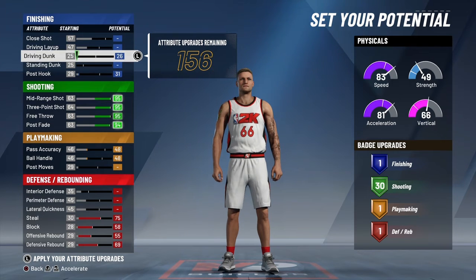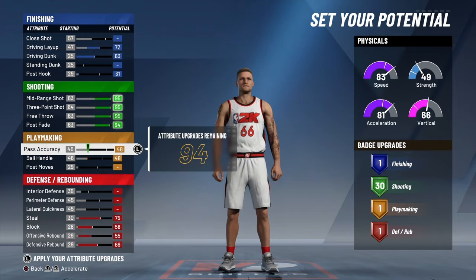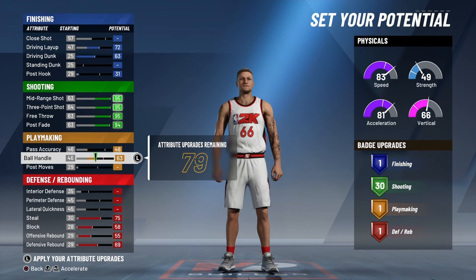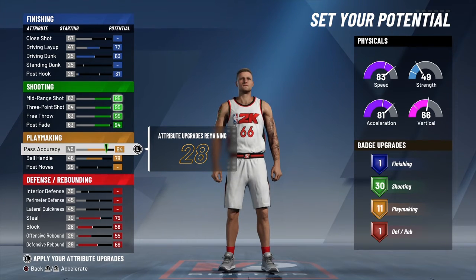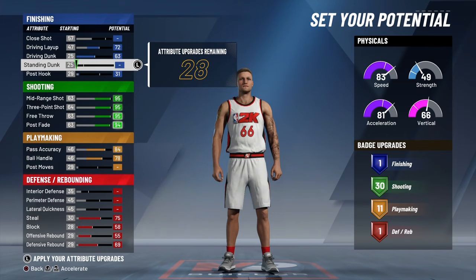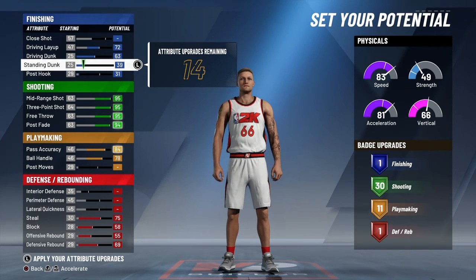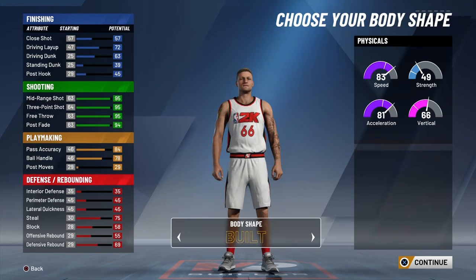For driving layup you want to max that out. For playmaking you want to do this and this. So you have 30 shooting badges — just like Curry, because he's number 30 — and then you can get like two or three finishing badges. That's it.